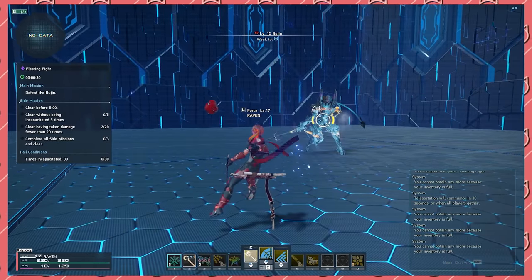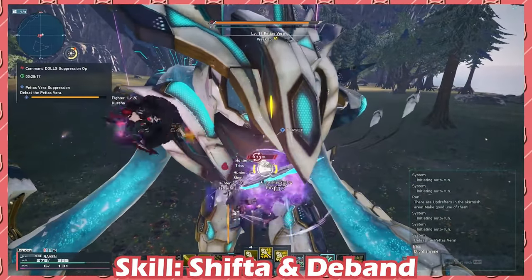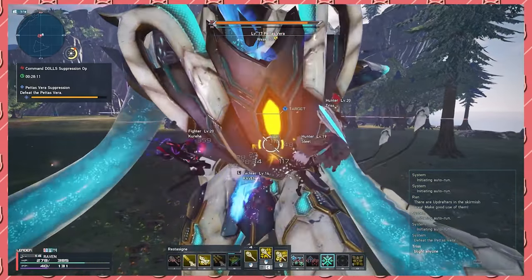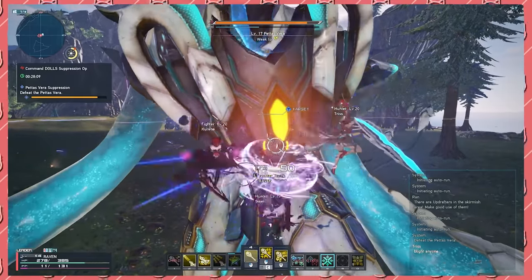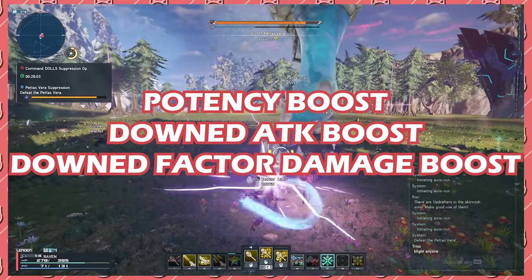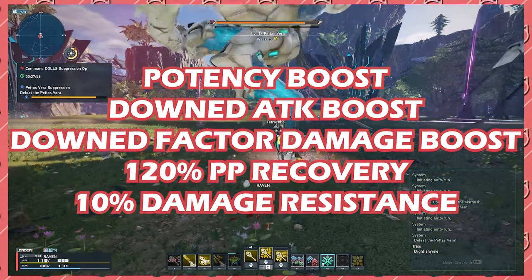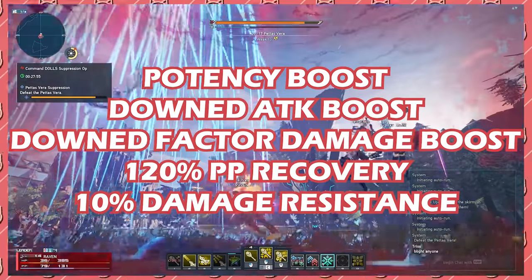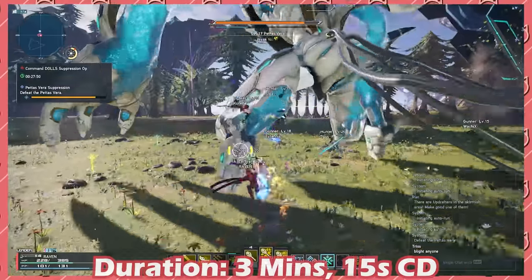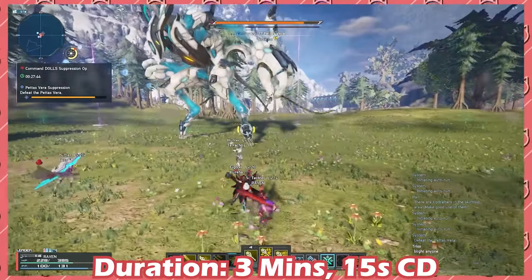Now let's move on to active skills you should know about for Tekker. Shifta and D-Band is the bread and butter, the filet mignon, the crème de la crème of Tekker — the most invaluable and strongest active skill in the game. Shifta and D-Band gives you and your teammates a potency boost, a downed attack boost, a downed factor damage boost, and on top of this 120% more PP recovery and 10% more damage resistance. This alone makes Tekker extremely worth it to play whether solo or in a party. You only have to recast this every 3 minutes if you have the extension skill, and it only has a 15-second cooldown.